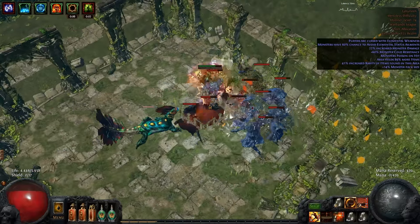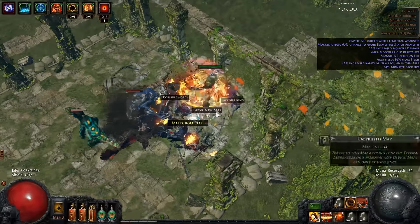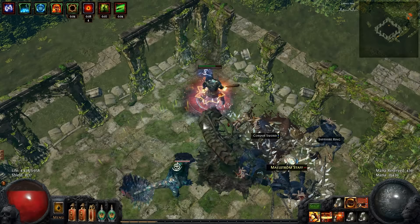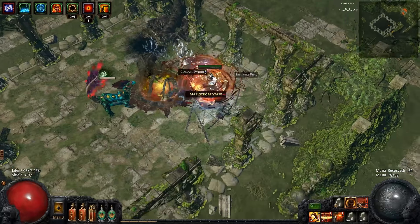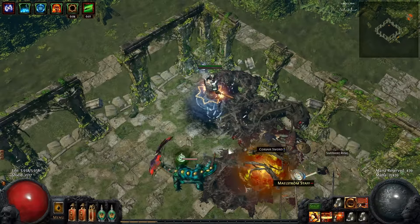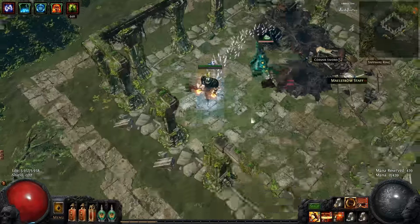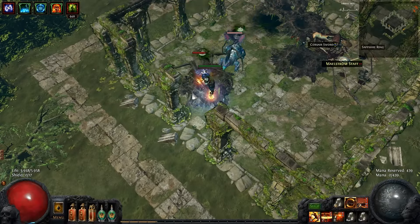Let me just go in and try to show you what the boss does. The mobs actually hit me way more than the boss ever would, but as you can see he has this spray — that's the ethereal knife spray that does only physical damage. It might look like it's chaos damage but it's only physical. And then there's his normal attack where he shoots a ton of spikes at you. The spray is the one that does the most damage by far, and he can only use that after eating a corpse.